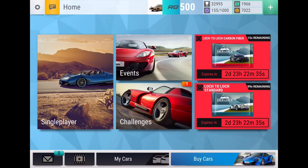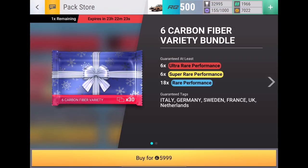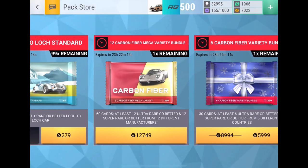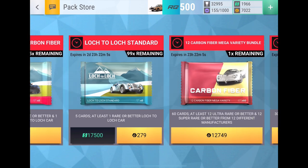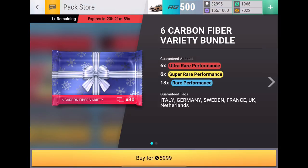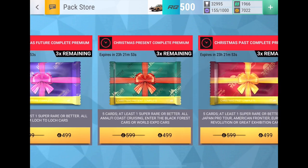What is up guys, it is Yellowfin on Christmas and I am here joined with Sunny. We are going to be opening up the Christmas special deal — the Time Six Carbon Fiber Variety Bundle, guaranteeing you six cars from six different countries. The best pack; six carbon fibers for a thousand gold each, so that's the one I'm going for.